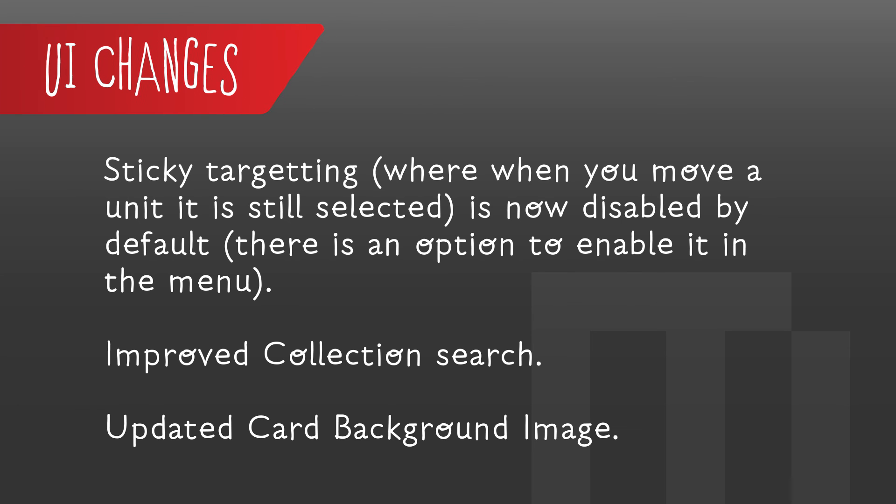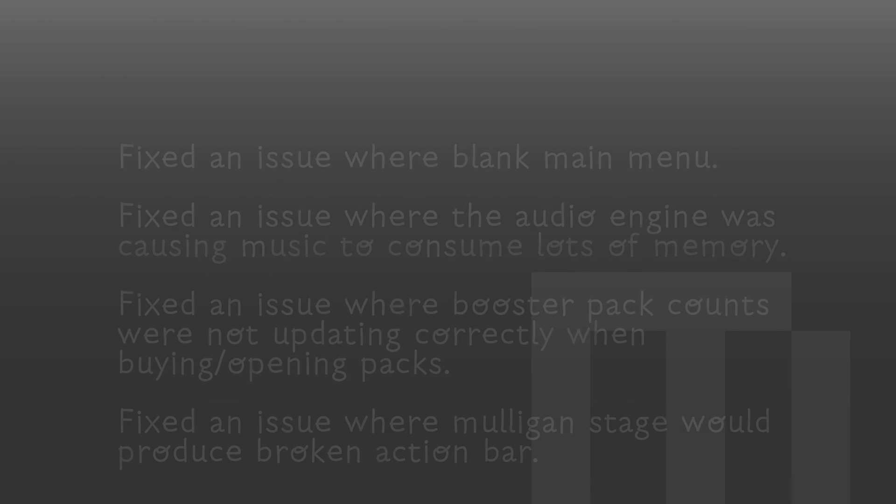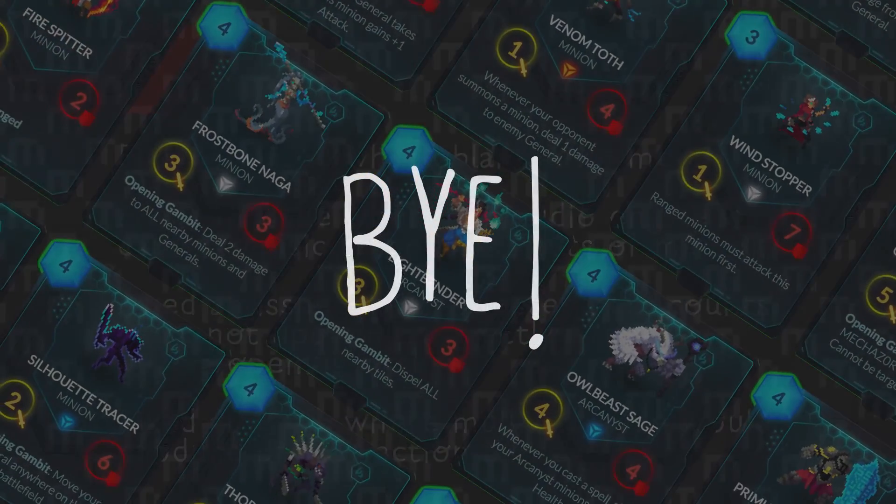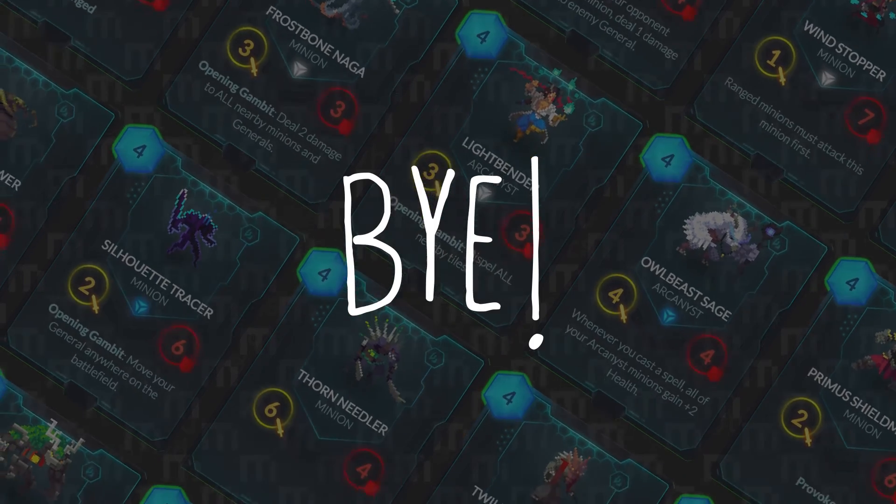Of course, they're always fixing those bugs. We've got fixes for the main menu going blank, the audio engine taking up way too much memory, an issue with booster pack counts not updating or correctly showing when you buy and open packs, and they fixed an issue where Mulligan's stage would produce a broken action bar. Great to see those fixes being implemented.